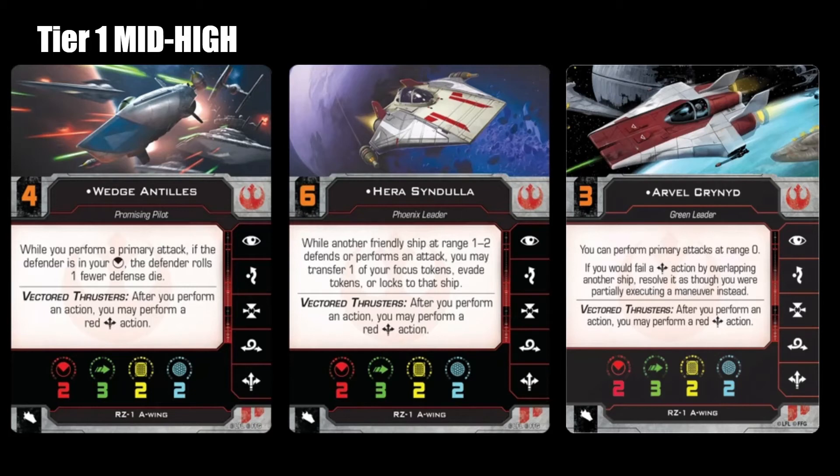At the top of the tier 1 list, we have Arvil Crennan. He is the only pilot in the game where the lower his initiative is, the better he is — being at a 3, I was very shocked, but if he were initiative 2 or 1, he would be absolutely broken. His ability to shoot targets at range zero breaks the rules of X-Wing. His ability to also do a failed boost and complete that failed boost as a partially executed maneuver is insane. So you're basically able to fly poorly and you're rewarded for it. Being at range zero of a target and shooting them while they can't shoot you back is a great defense because you can go all out on your offensive roll.